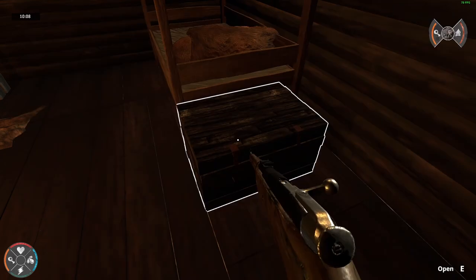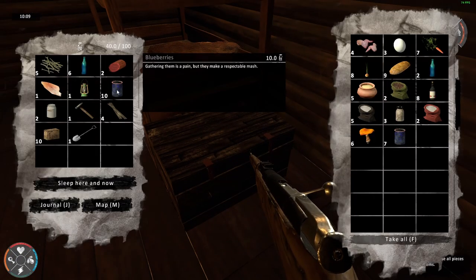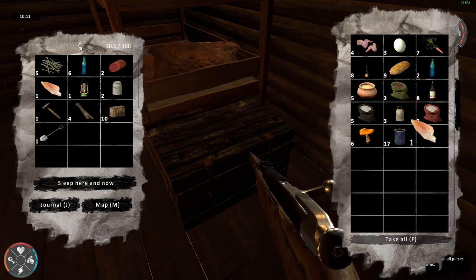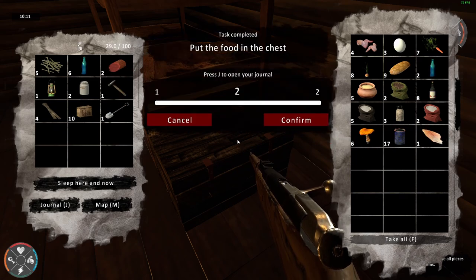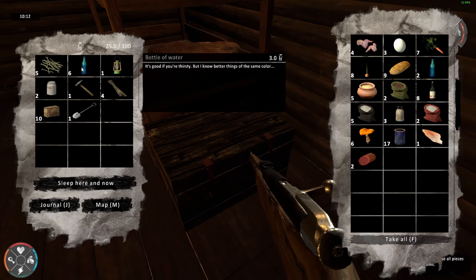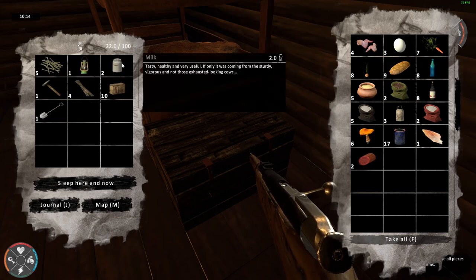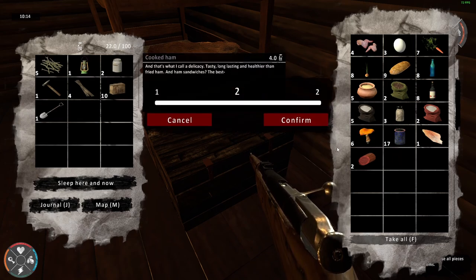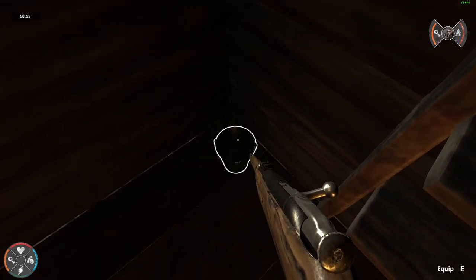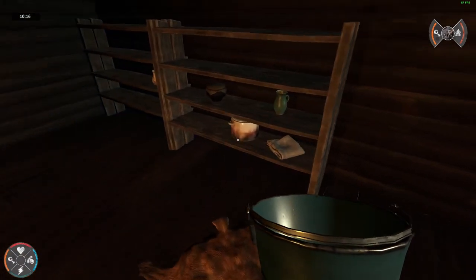We probably have to equip this. Let's do the blueberries here. A bottle of water is important. We have milk — why didn't she say that? She said shame on us that we don't have any milk, but we do. What is this? This is a bucket.